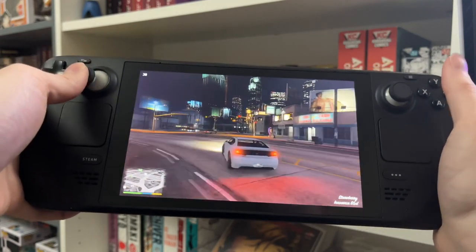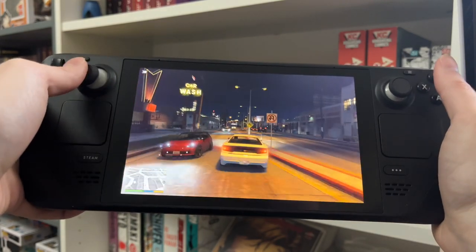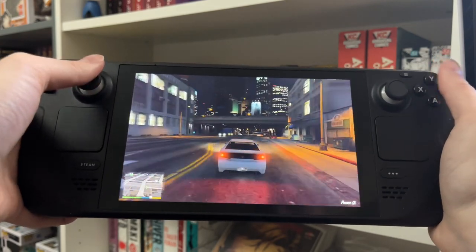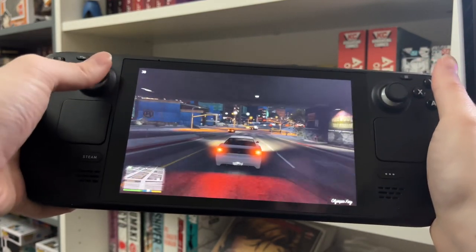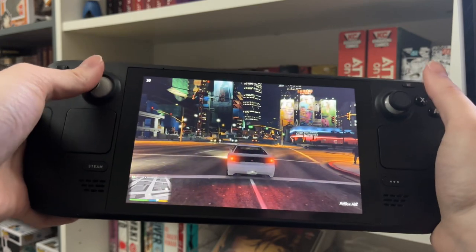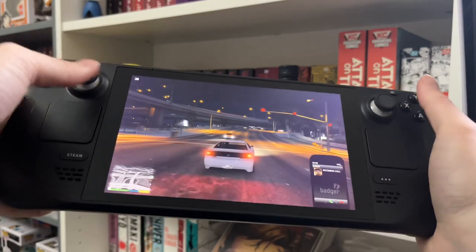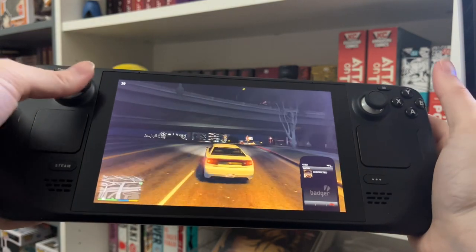Whilst it catches up with itself, I have to say some of the back buttons on this Steam Deck are so good. I've mapped the bottom right back button to the drift, and it's perfect for drifting. I've also mapped the top left button to the character abilities, so Franklin has an ability when he's driving where he can slow down time. Normally you'd press the two analog sticks in to activate the ability, but it's a bit of a hassle when you're controlling a car, so I mapped it to the back trigger - one of the back bumper buttons. As soon as I press that it just activates the special ability, which is awesome.